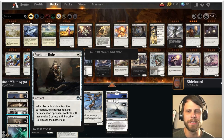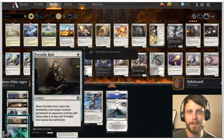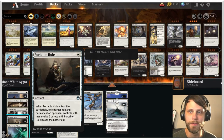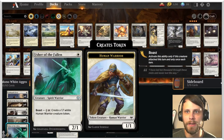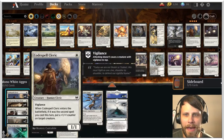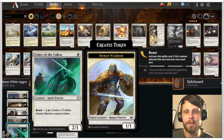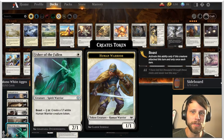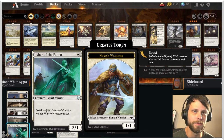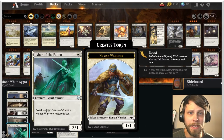Especially if we can get Paladin Class to level two, where it becomes an anthem for our team. Portable Hole is only a two-of in this list, but it allows us to get stuff out of the way — for instance, against a black graveyard deck, getting something like a Mire Triton with deathtouch off the field could be really beneficial. Usher of the Fallen is a great way to spit out extra one-one tokens without using the cards in your hand. If we can get this attacking early and generate tokens, we're not overcommitting to the board and becoming susceptible to sweepers.